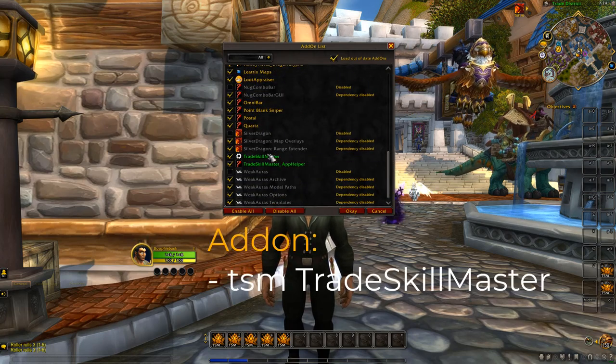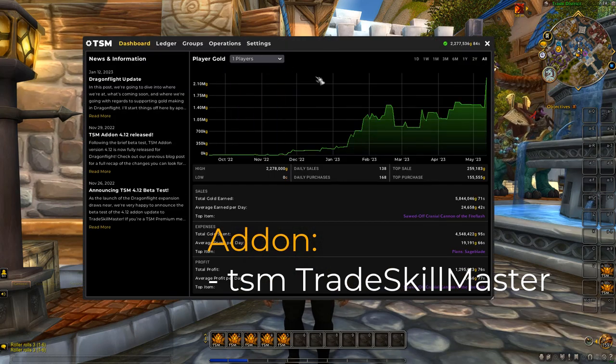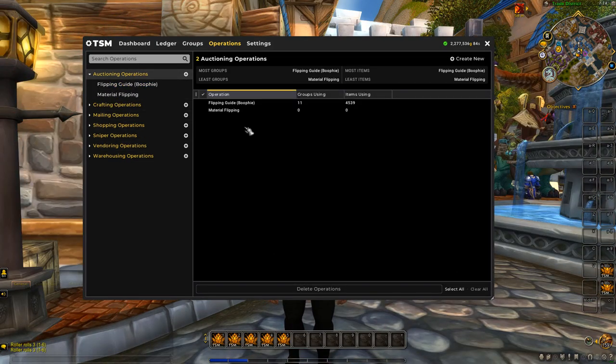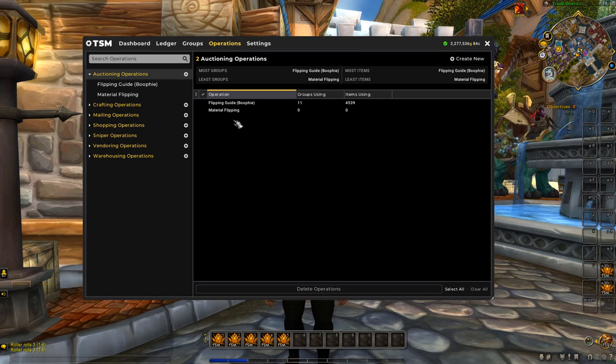There is one add-on that you're 100% going to need and it's called TradeSkillMaster. This add-on will track a whole different things for you — you can make groups of specific items and also make operations that do specific things you tell it to do. When you're doing flipping it's all about having a really good operation to actually buy the items and sell them for you, making you profit.